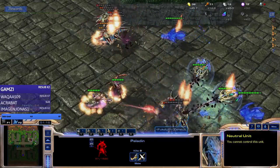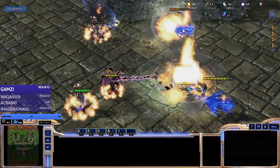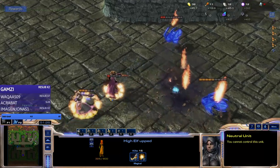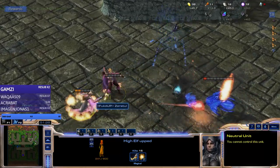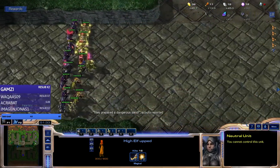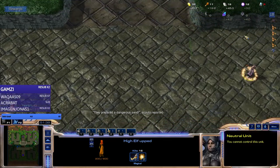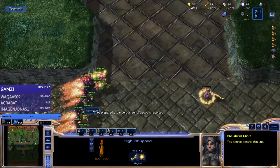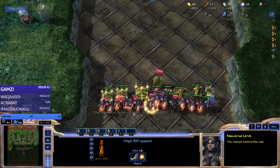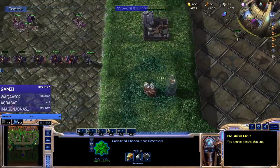Paladins are pretty good against the wave. You might actually hold both waves with this high elf setup. It did it! A dangerous send. The melee guys are pretty tough but we're gonna have Rexars, so we'll have a nice frontline and backline - both.